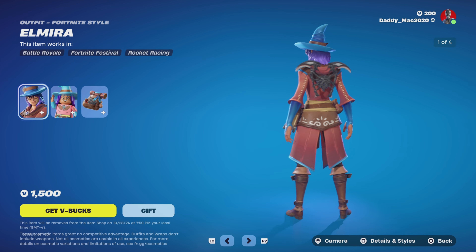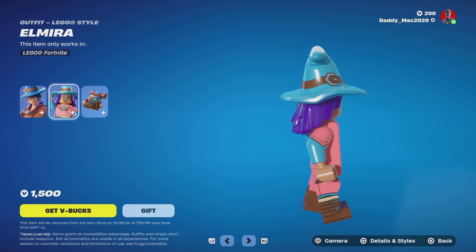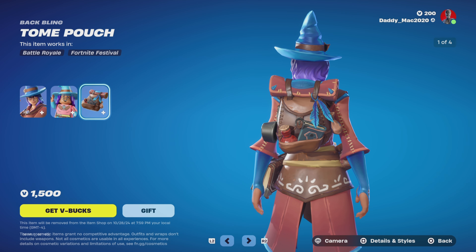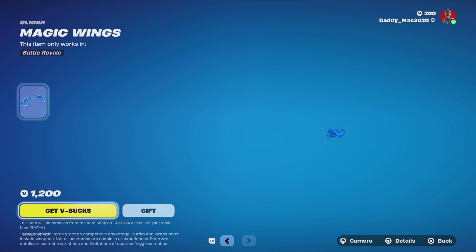And then up next here is Elmira. Elmira has this fire option as well as the ice water option and the dark style. Here is the Lego style — I think it looks pretty spot on, great job there. And here's the Tome Pouch back bling with similar styles: fire, ice water, and the dark style. It's 1,500 V-Bucks for those items.